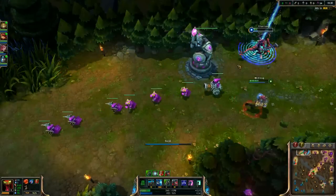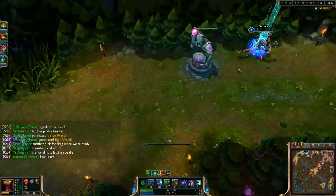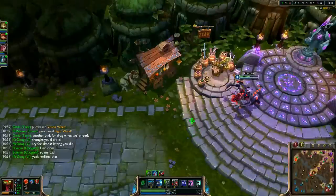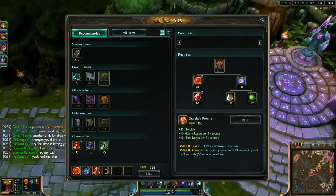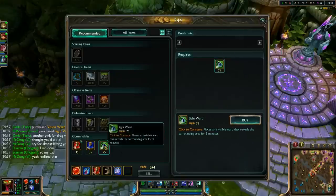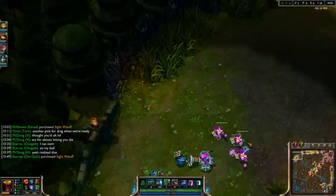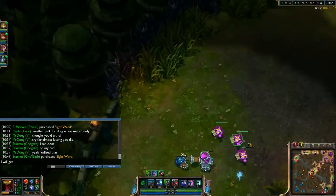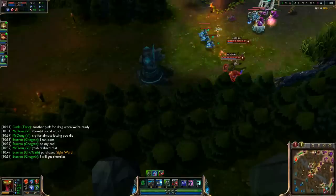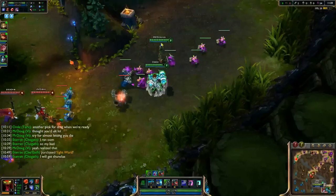I screwed up and ran OOM. I'm just going to get a Shrelias this game — it's going to be pretty good for my team, and the gold per 5 will help. I'll get Shrelias because I bought the Kindle Gem. It's not the best item on Cho'Gath, but it's pretty good for our team because it helps Annie, Vi, and Taric a lot.